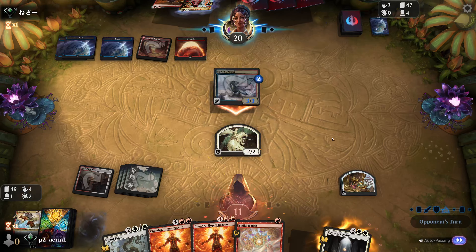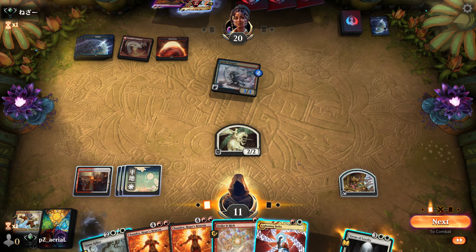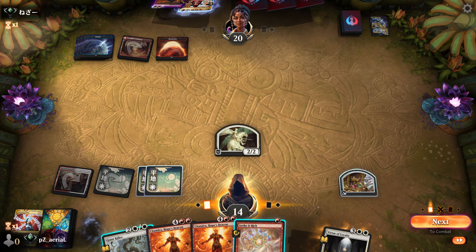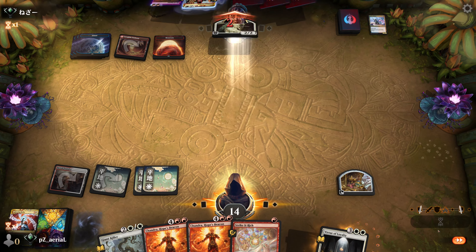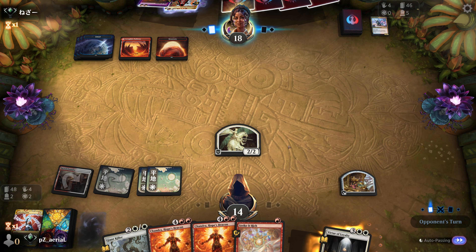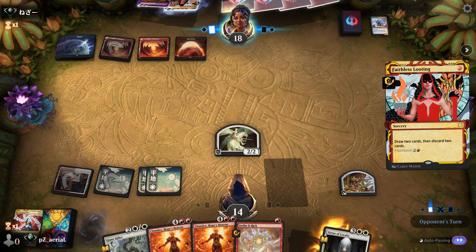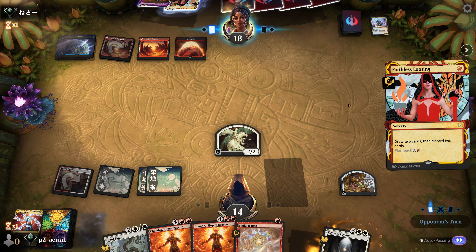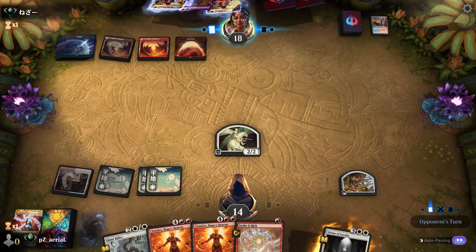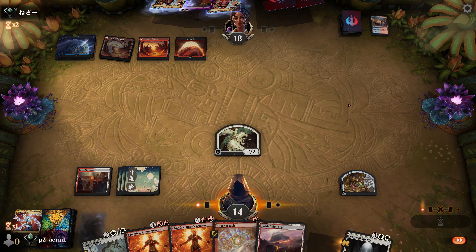It looks like our opponent will not let Quintorius resolve - they counter it. With one more land we get to Chandra Hope's Beacon and can start doing double Strike It Riches. Giant Killer will be online for Sprite Dragon soon. They have Ox of Agonis which is notable. Lightning Helix for the Sprite Dragon seems good - they didn't have a counter spell. We swing in for two and pass.